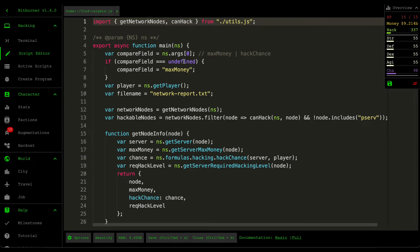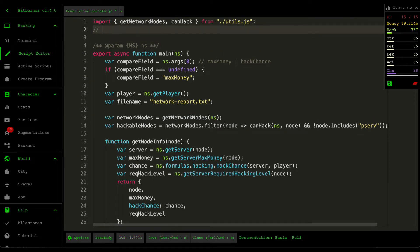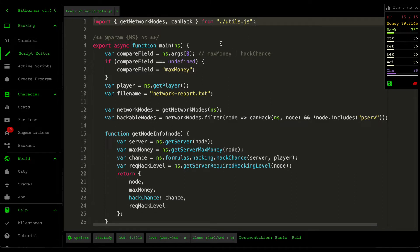Let's go through the logic of find_targets.js. To import files, use the import statement at the top with curly brackets to import specific functions from utils.js. You could also use import * as utils from utils.js, but the problem is that imports the entire RAM requirement for the utils file. We only want to pull in specific functions to minimize RAM requirements. This file takes around 4.6 gigabytes to run.